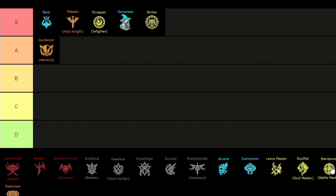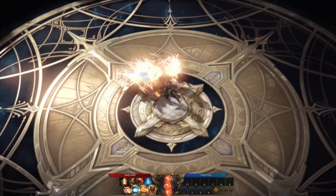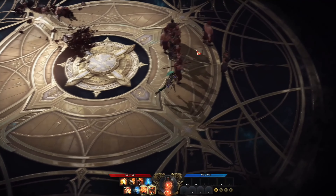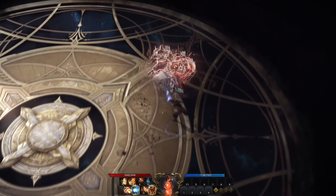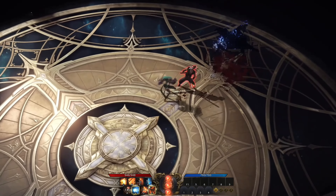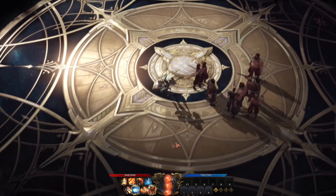For the next class we have the Wardancer, placed in the A tier. The Wardancer is a fast-paced fighter class — in PvE she deals quick hits and does pretty nice DPS. For your playstyle you have to charge orbs to deal your highest damage numbers, though most people use no-orb engraving for an easier playstyle. Overall this class is hard to master but easy to pick up, with a nice attack speed buff for the whole team.